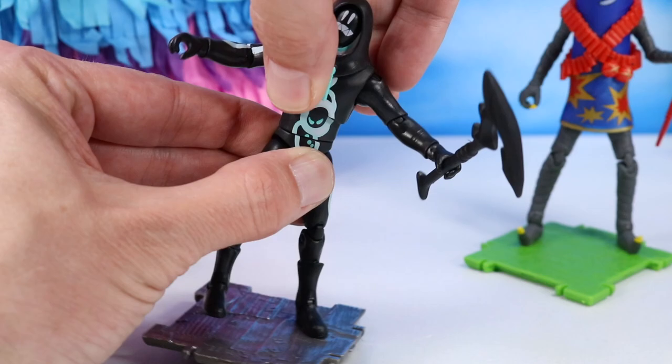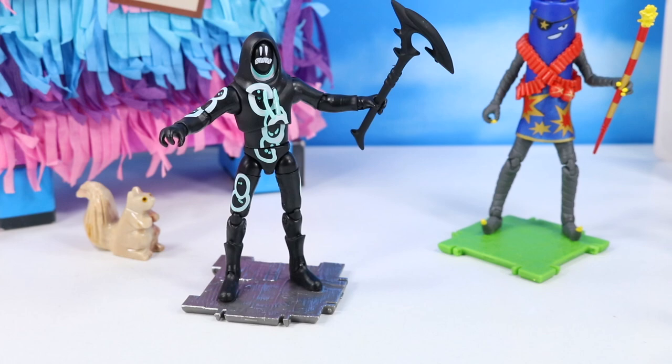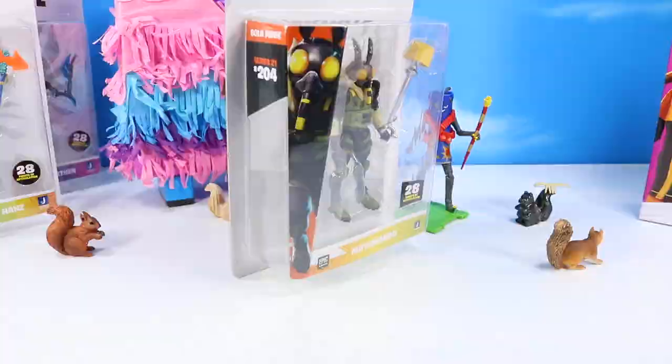We still have shoulders, elbows, wrists, usually torso and mid-waist. And then hips and double-jointed knees and ankles. I just feel like today this one is a little smoother — maybe it's just the plastic type on this one. It just feels really good. Great face with Grimy.